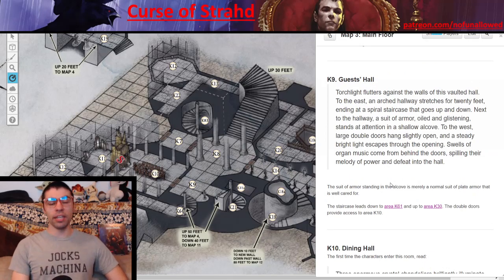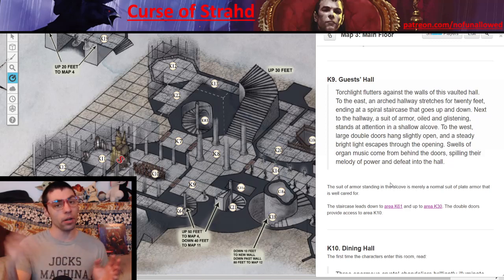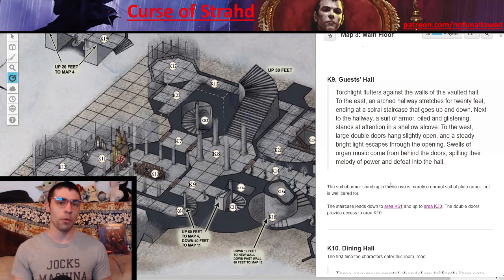In Area 9, the guest hall, your players can march up here — especially if being led by Rahadin. They'll see a grand staircase up to the left, a set of double doors right in front of them, and to the right, another set of double doors leading to the dining hall, plus another staircase that leads both up and down. They are already spoiled for a ton of options. Interestingly, your players will also see a suit of armor standing in an alcove — and that's actually real plate armor, well cared for. If someone had the right build, they could adorn this plate armor for a nice bump to their AC.